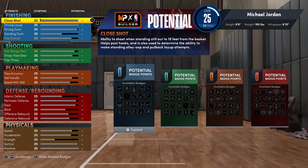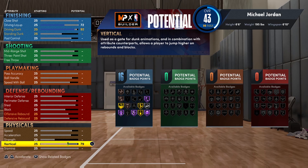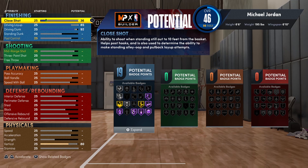Getting into the attribute breakdown — I'm putting Driving Dunk up to a 92 because this is an MJ build and it needs to bang on people. That means Vertical goes up to 80, giving you elite contact dunks, athletic 360s, and MJ's dunk style. Driving Layup goes up to 85 to unlock MJ's layup package. Close Shot goes to 59 to hit 21 finishing badges — expecting Hall of Fame Limitless Takeoff, Gold Posterizer, Hall of Fame Slithery Finisher, and potentially Pro Touch or Lob City Finisher.